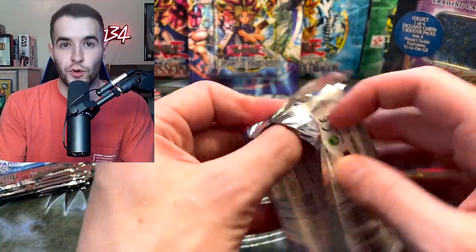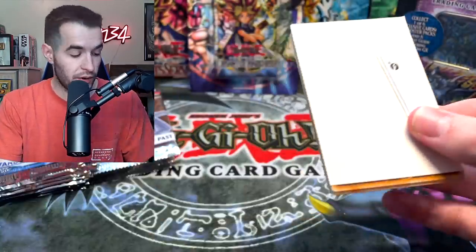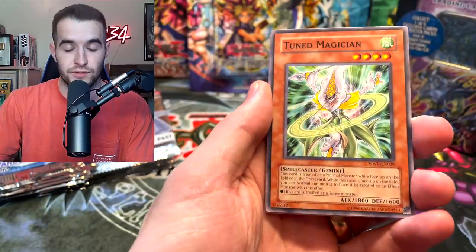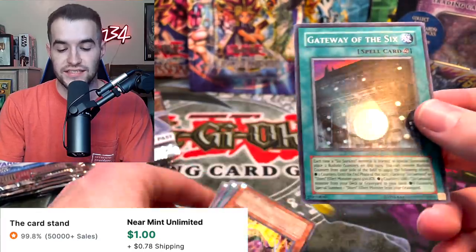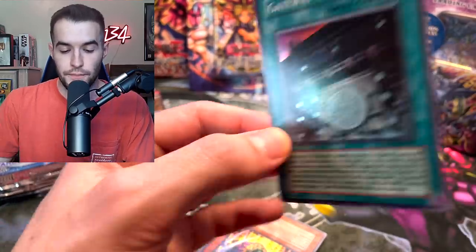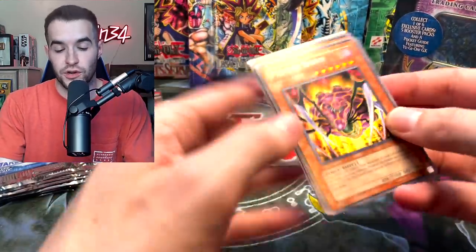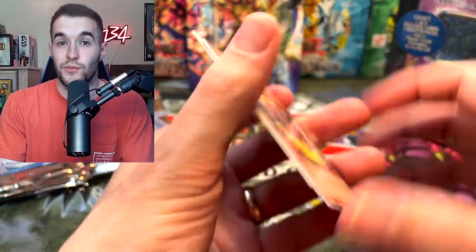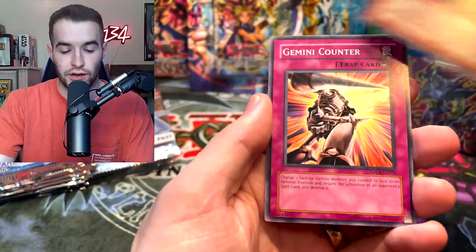Speaking of Rux34.com, you can buy stuff for yourself as well, or obviously you could do this and let me open it for you - I don't expect you to give me the cards like TomatoJews, he was just being clutch, but I can always open it for you. Gateway of the Six - that's a pretty decent card. We have a Box Break on there for Pharaonic Guardian, we are still selling that out. Go check it out on Rux34.com.